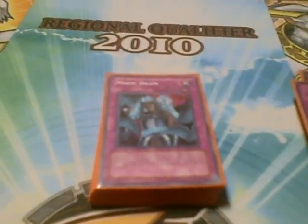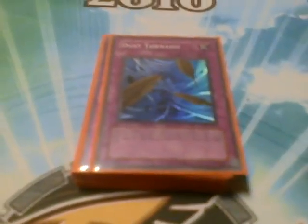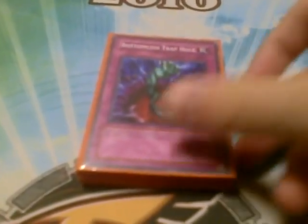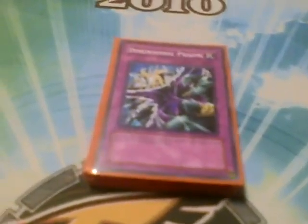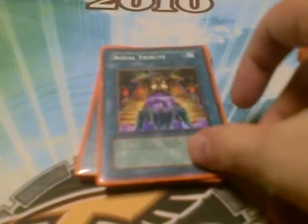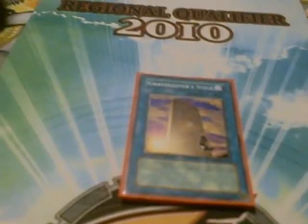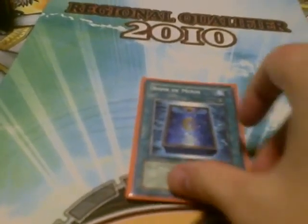Traps are one Solemn, one Starlight Road — the MVP of the deck, one of the MVPs I should say. Magic Drain is a two-of, two Double Dust Tornado, two Bottomless — pretty much staple. Two D-Prizz, two Royal Oppressions, one Heavy, one Lure Darkness, one Royal Tribute — two is like really bad. One MST, one Brain, Trip Book, and the main really broken card for this deck: Necro Valley.